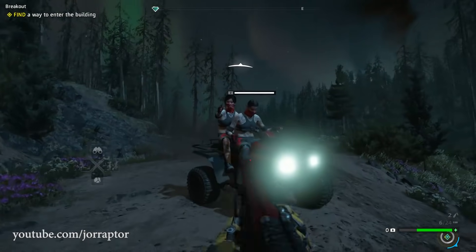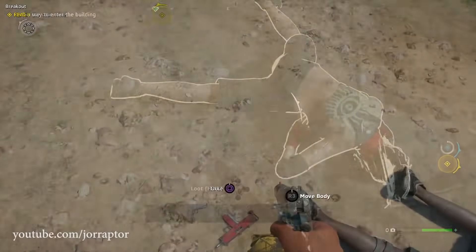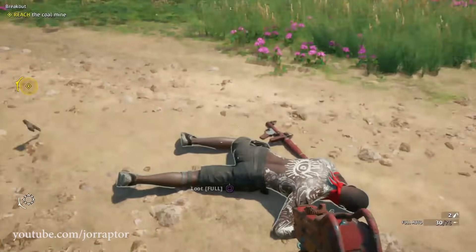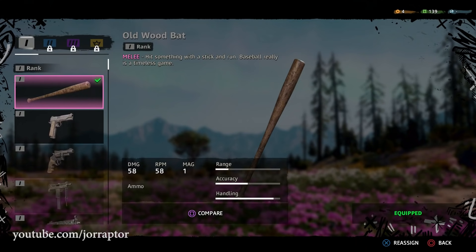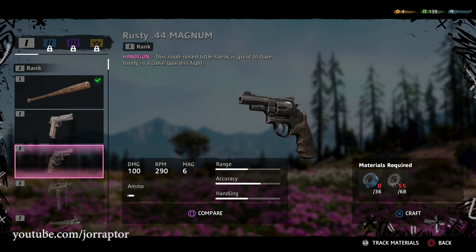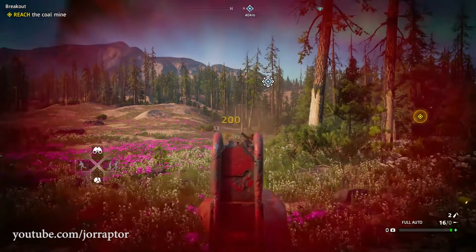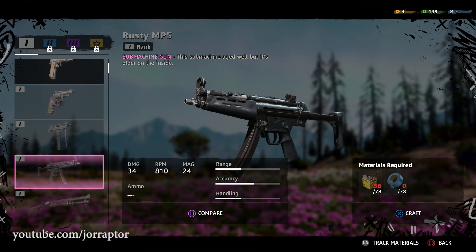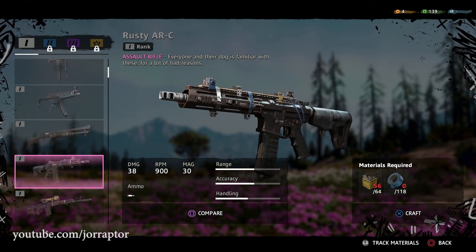Here you see me fighting a rank 3 bear with a rank 1 shotgun — I need a ton of hits to take it out. Those enemies will be way easier once you craft better weapons. Let's start with the rank 1 weapons you can craft in Far Cry New Dawn — the regular weapons you can also find by defeating the Highwaymen patrolling Hope County. We start with a melee old wood bat, then the rusty 1911 handgun, the .44 Magnum, an SMG usable in the offhand, the MP5, the M133, and the ARC.